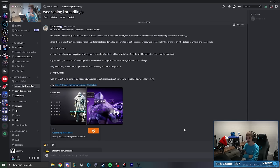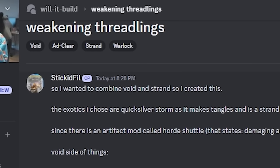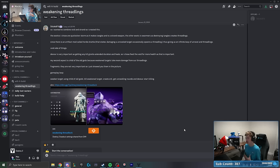The build we are looking at today is submitted by stick_id_fill, called Weakening Threadlings. Apparently it is a way to have weakening capabilities by being on a Void Warlock, but still be able to generate Threadlings, which of course are a Strand-specific thing. A very unique build that I've honestly never seen before in all my time playing the game.